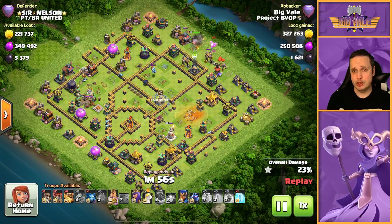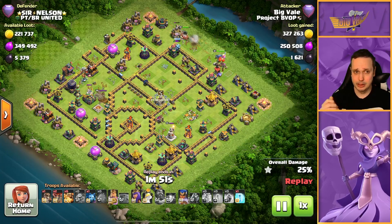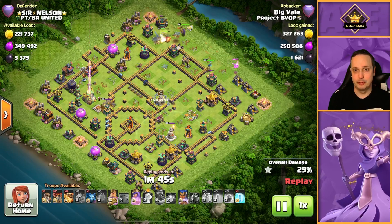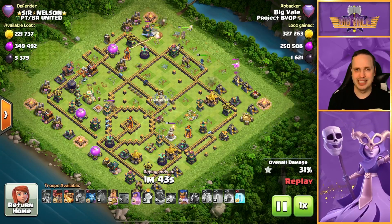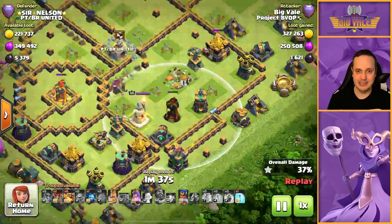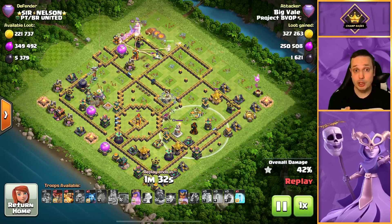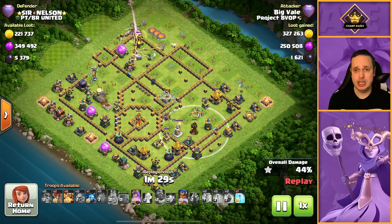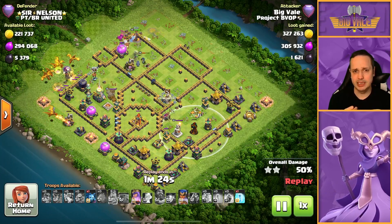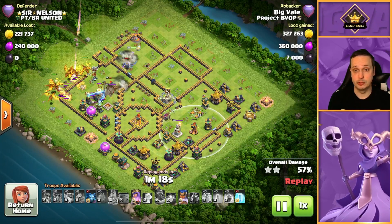King dropped in over at 1, with Baby Dragon supporting — really just to try and push the King upwards. I wanted the King to work his way around counterclockwise, and I wanted the RC to work her way down. Unfortunately she goes up from here instead. I was looking to get the RC to take out a single Inferno, but never mind. RC makes her way in towards the Multi over at 12. Baby Dragon does a little bit of casual cleanup at 3 before getting taken out by an Air Defense. No biggie.